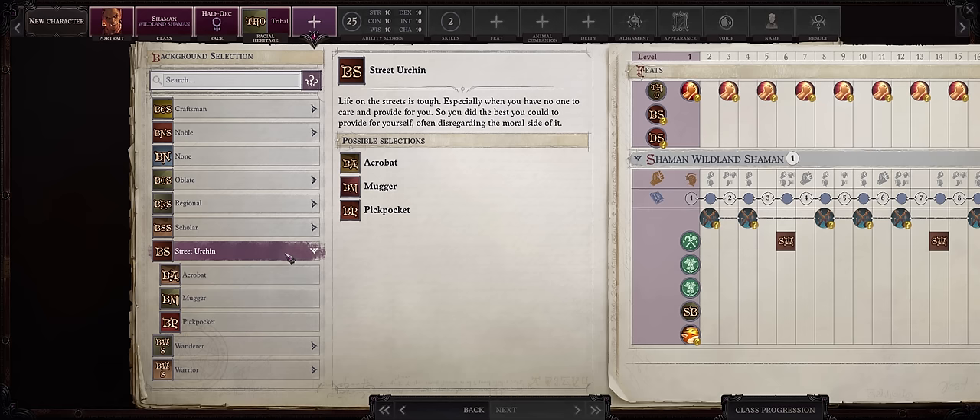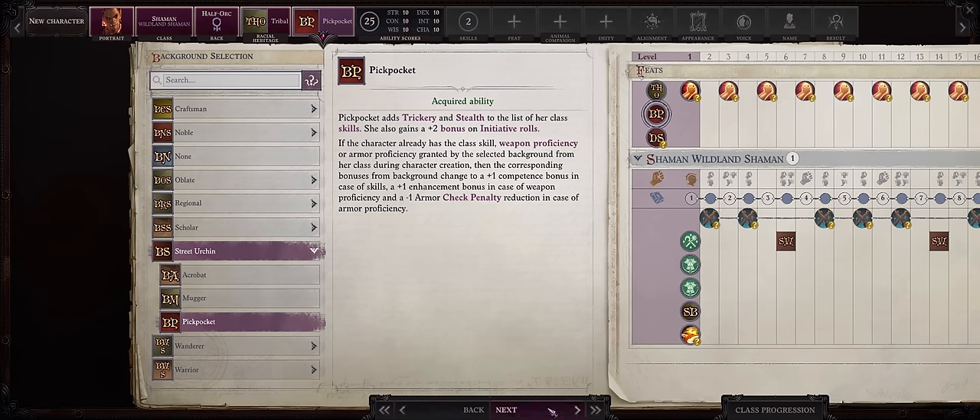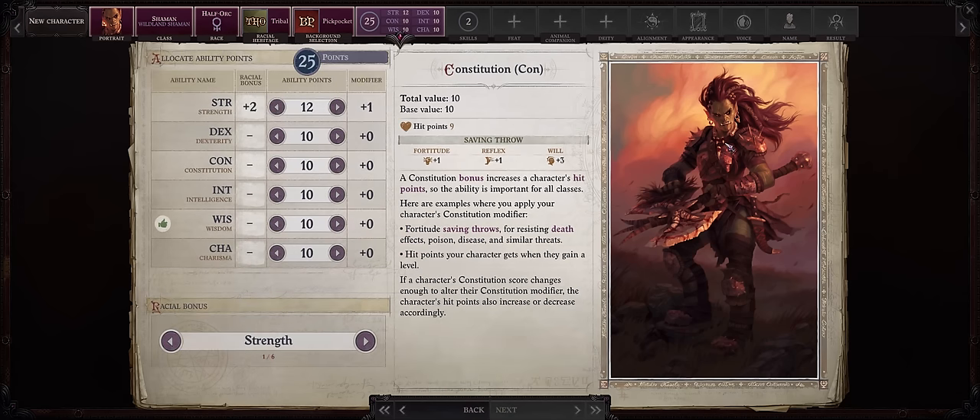For background, the usual street urchin and pickpocket. Despite shamans only having somewhat bad simple weapon proficiency, because we are an orc we can overcome that. For your ability scores, we are going Angel for the merge, but I want this to be a more melee-focused build. You can actually go with other mythics, but the problem is nothing gameplay-wise will ever compare to Shaman Angel. It's as simple as that.